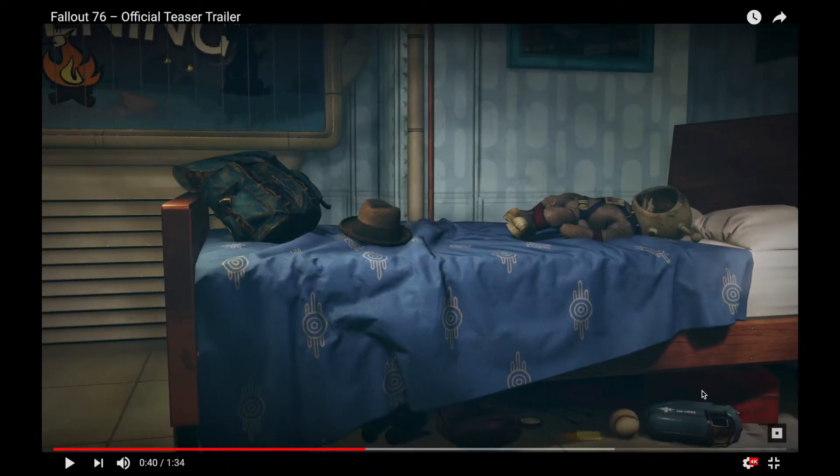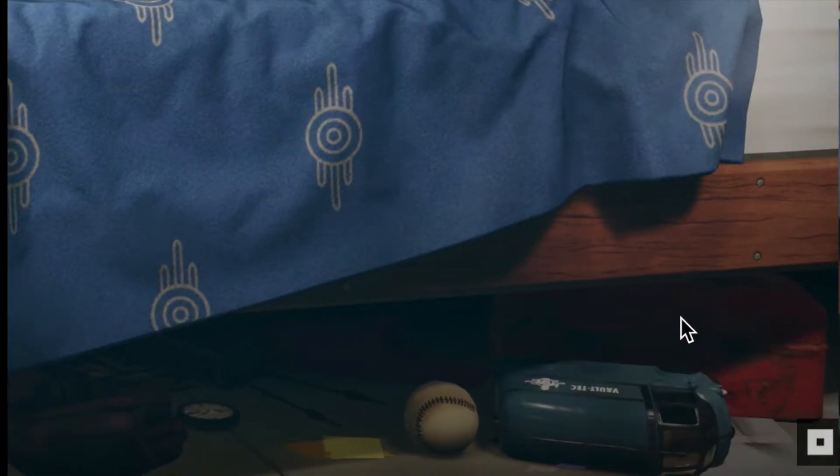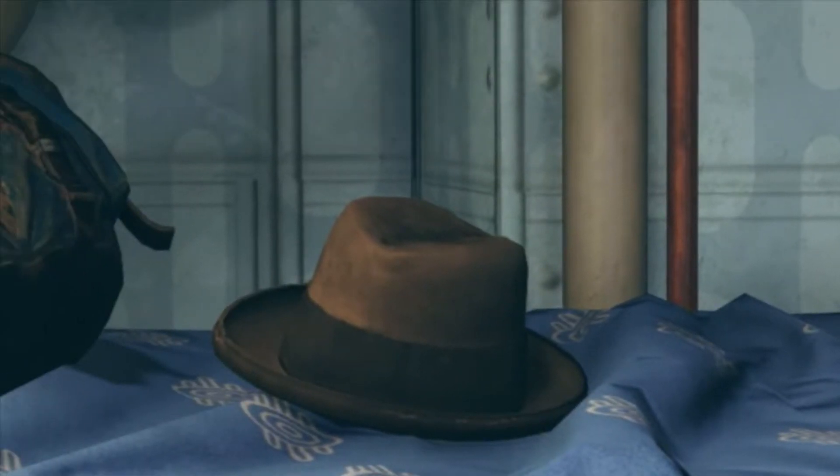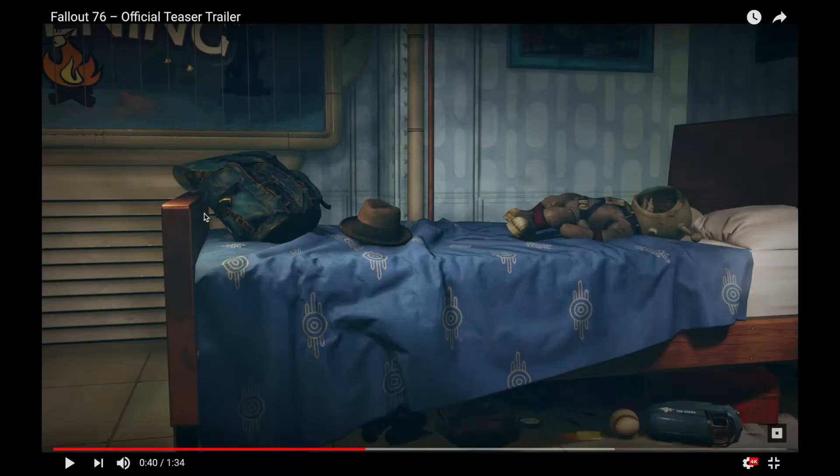Now, this is all interesting. I'm going to try and zoom in. I believe Juicehead was the one who noticed that there are sort of a mix of kids and adult things in the room. You've got a lot of kids' toys down here — baseballs, trucks, and whatnot. Hey, Jingles the Moon Monkey. This backpack seems maybe a little bit on the smaller end too, but the room doesn't seem like it's entirely belonging to a kid.